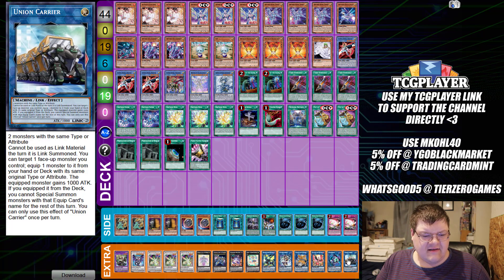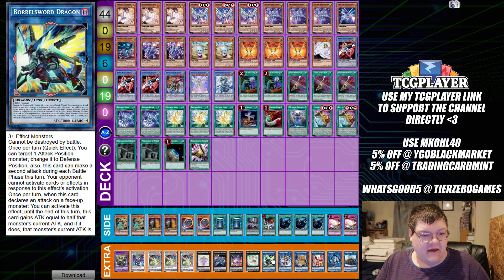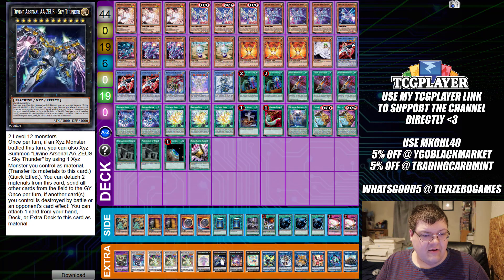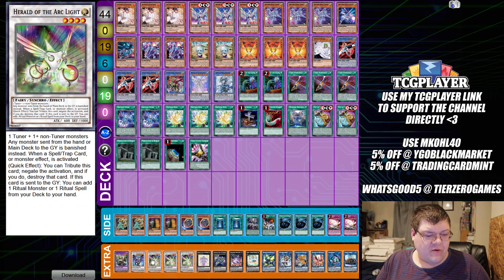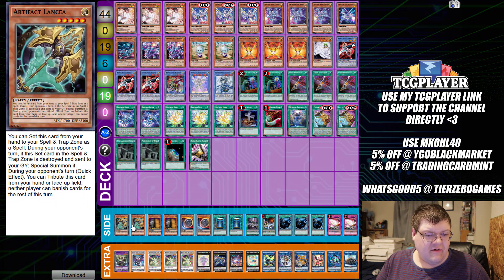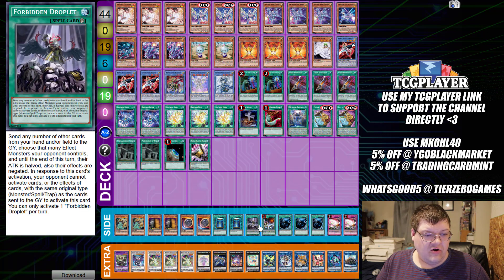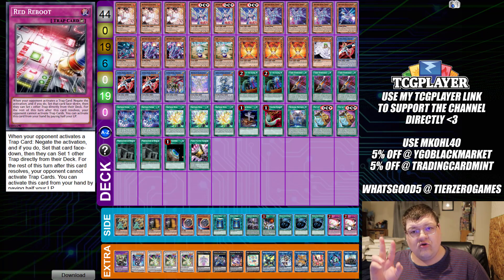The extra deck has some very basic stuff: one Union Carrier, one Link Karebo, one Phoenix, one Cerberus, one IP, one Boral, one Assembled Nightingale, one Downerd, one Zeus, one Beatrice, triple Herald, one Chaos Ruler, and one Underworld Goddess. Side deck has two Lancia, two Maxx C, two Nibiru, two Book of Moon, one Droplet, one Mystic Mine, triple MST, and two copies of Red Reboot.